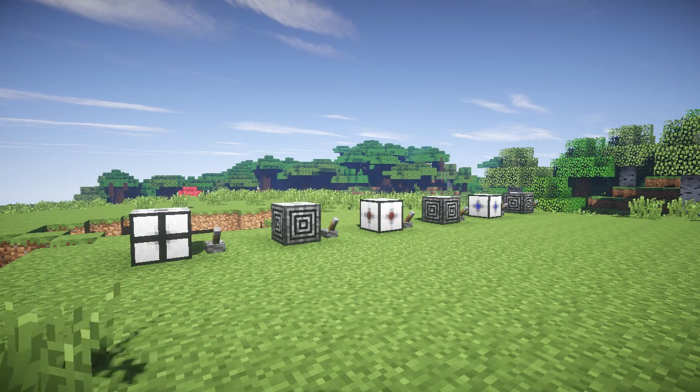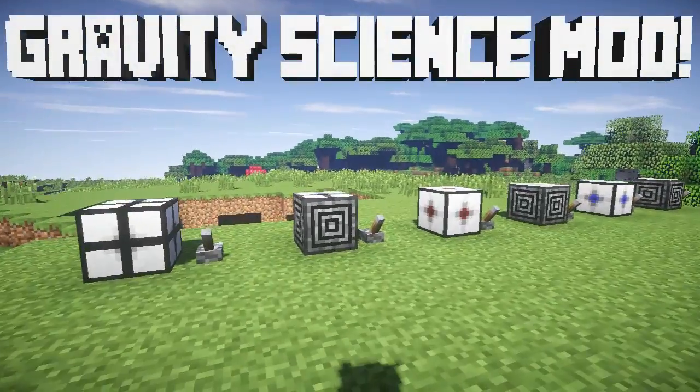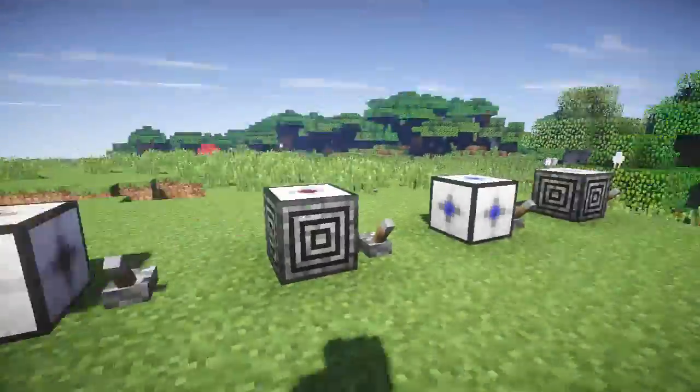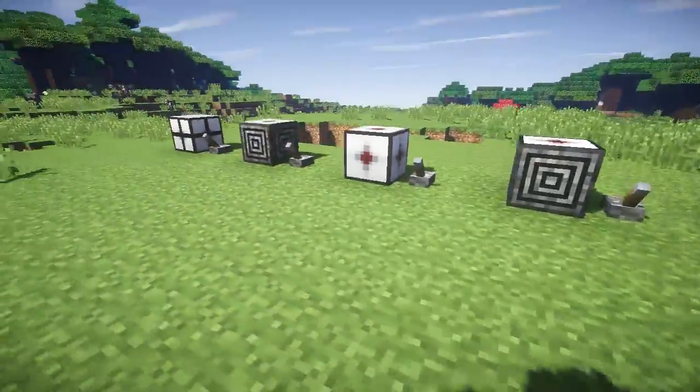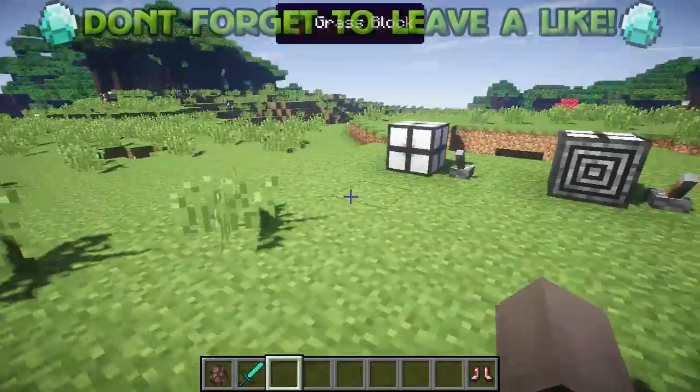Hey, what's going on guys, my name is Josh. Welcome back to another Minecraft video. Today I'm here with a pretty cool mod called the Gravity Science mod. What this mod does is disable and change gravity in the game, and it's definitely fun and awesome to check out. So let's show you guys exactly how it works.